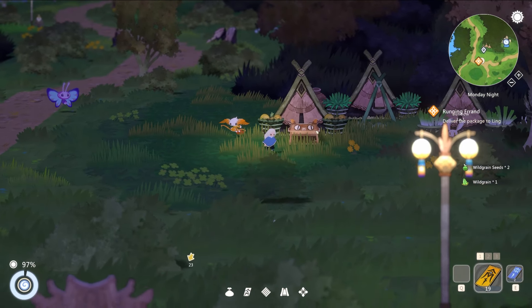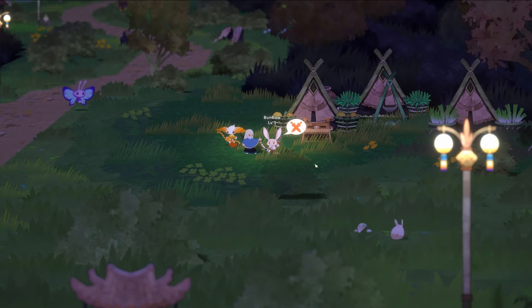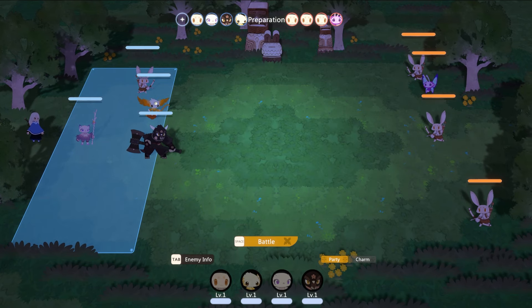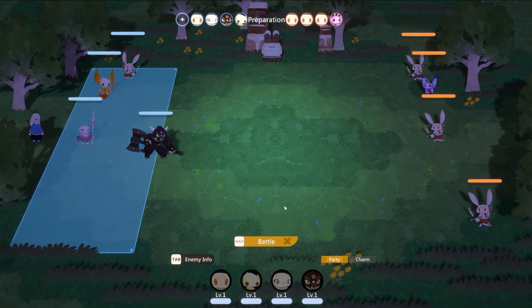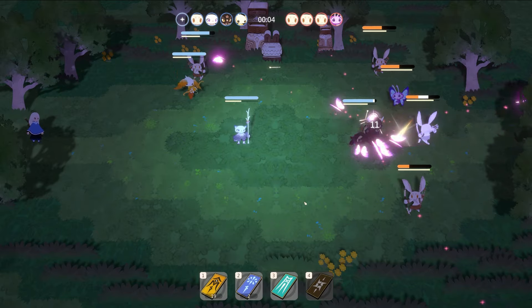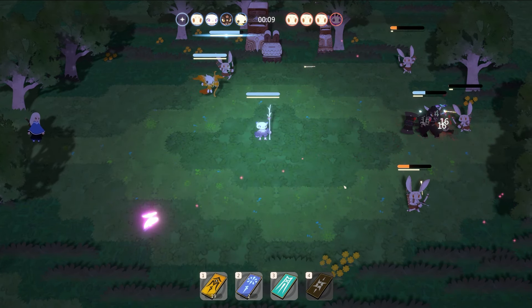We're getting attacked by a Bunbo — it's all right, bring it! Setting up our formation: one Yowling right up front, the others a bit behind. Checking a charm: 'Deal 60 damage to opponent.' There's a setting where you can pause when clicking charms — super nice. Let's use one here — big damage. We're not going to waste a bunch of these on early fights, but for boss fights they'll become more relevant.